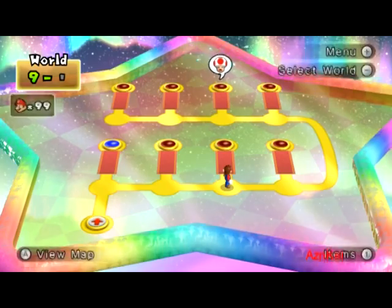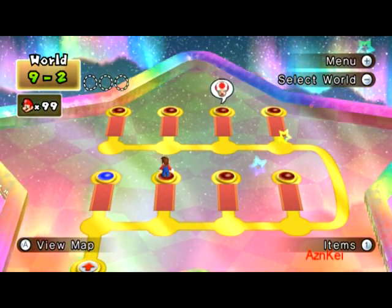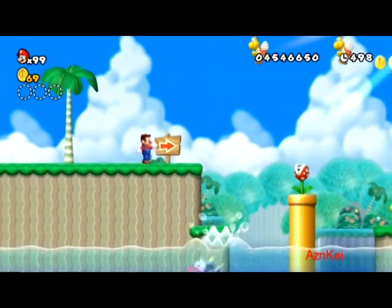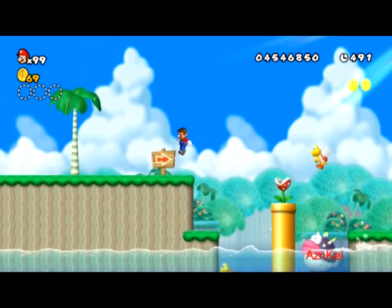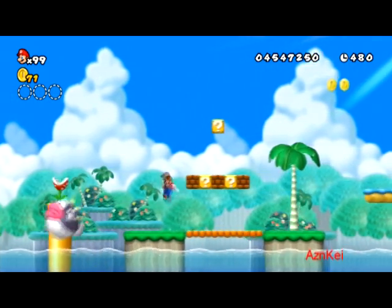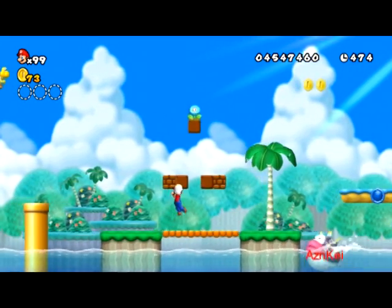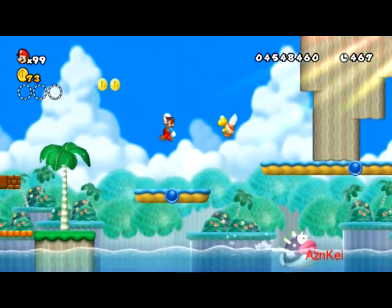I can see a Toad needing help but I'm going to wait for a while because right now I'm going to do course 9-2. As you can see here this is a water level — a water course — and you can see that big spiky fish at the water level. He tries to annoy you, damage you, and kill you, which you have to avoid.